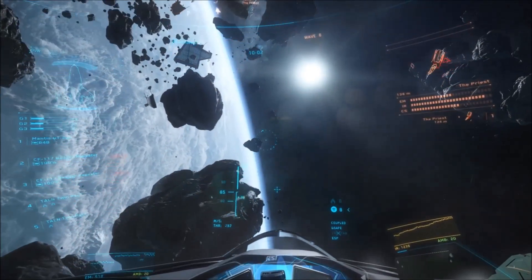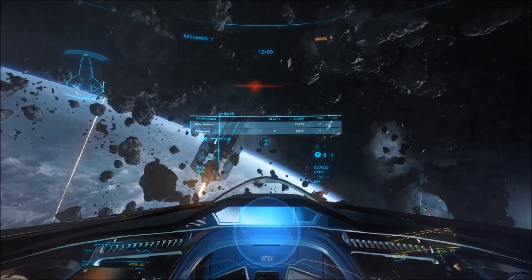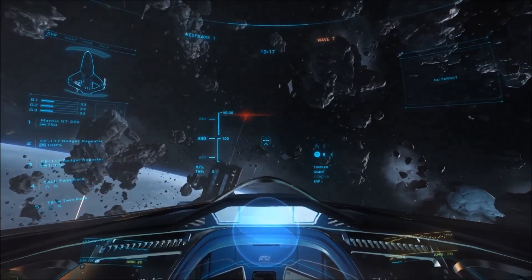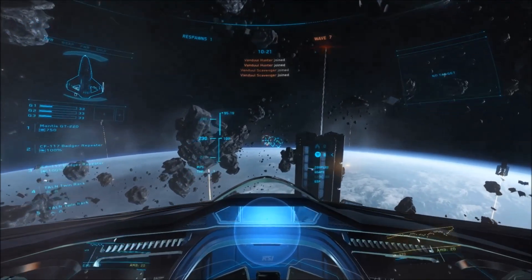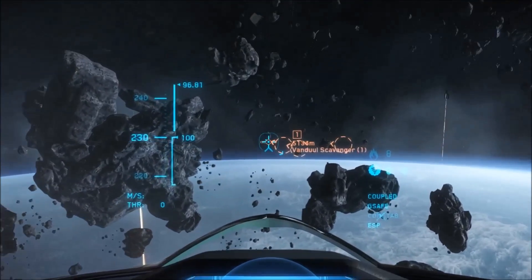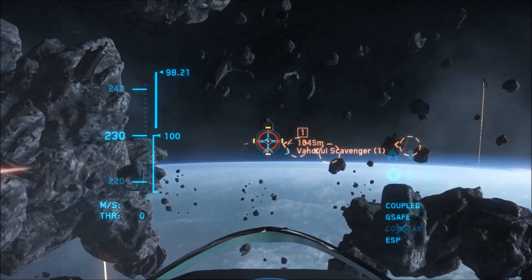If you don't want to spend the REC, you can grab shields from spare Hornets or Super Hornets — they have size two or size three shields that are balanced against everything with no particular strengths or weaknesses. It can be worth jamming your Super Hornet shield into your 325A for a good balance, since there's no point spending REC when you've already got a nice shield. The same goes for the Scythe — it has size two shields that are good against everything, so putting those in something that can only take a max size two is a good idea.